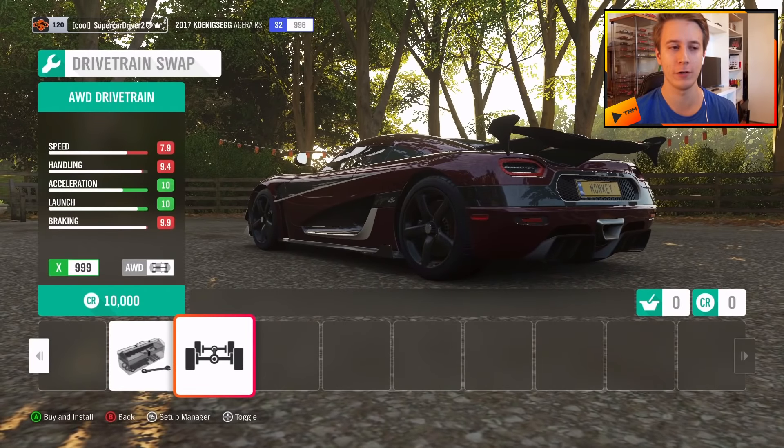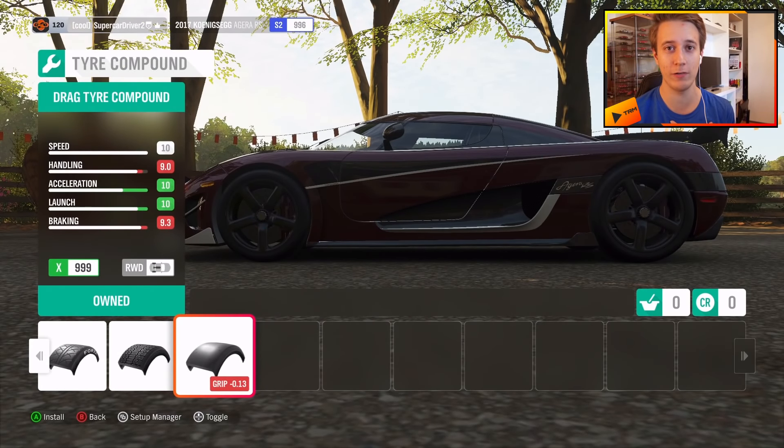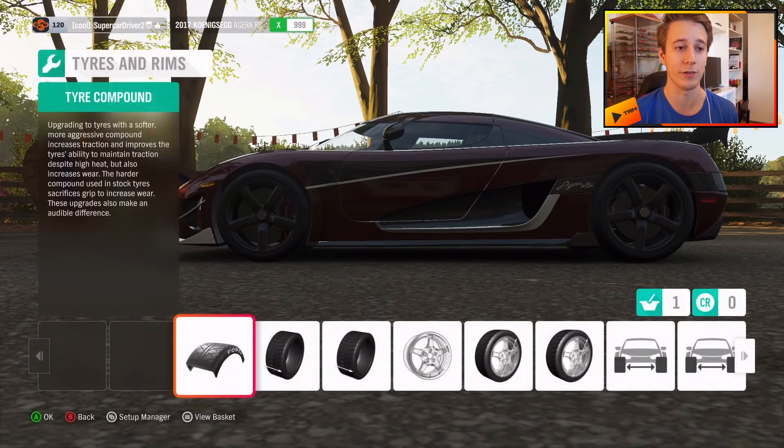We're not gonna do a drive swap, because while it does increase the top speed of some older cars — for example the Jaguar D-Type — it wouldn't help a Koenigsegg Agera RS, it just makes it heavier. However, we are gonna upgrade to drag tires, because from my experience in Forza Horizon 4 doing various top speed builds, it's a bit more tricky to pull off a top speed run on those tires, but it's gonna be faster, so we're gonna equip them.